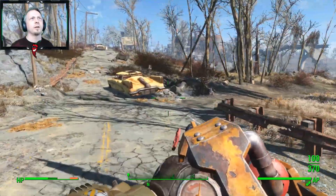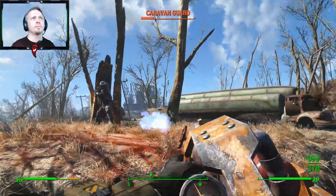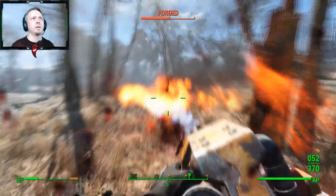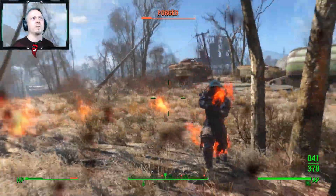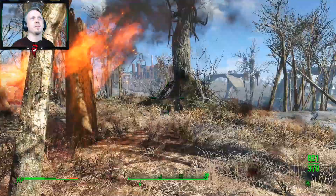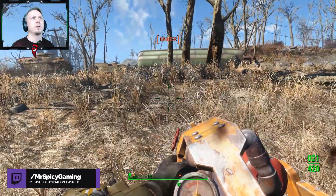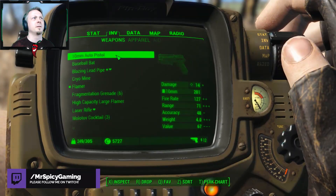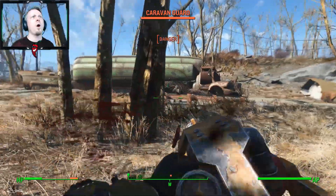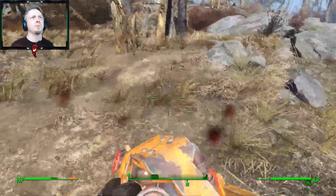I've succeeded in killing them, but the trees are on fire — I didn't mean to set the whole place on fire, sorry. I found a hot large-capacity flamer, so now I have two different ones. But I hit the caravan guards with the flamer and now they're shooting me. I made them mad — I must have hit them with the flamer by accident.